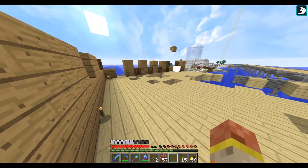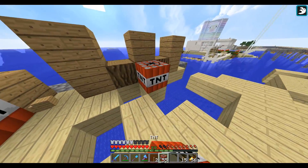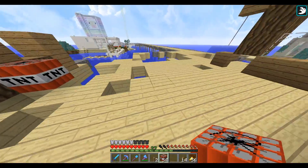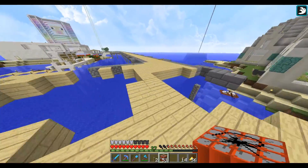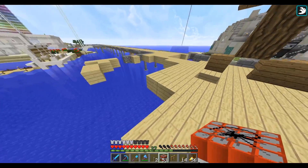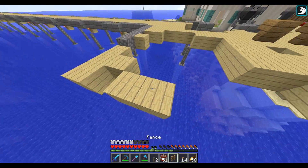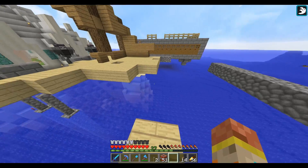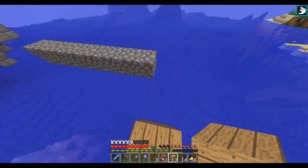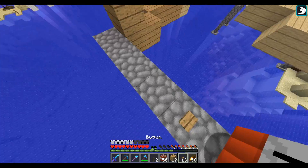Whoa. Nice. Uh oh. There we go. More here. Nice and controlled. Darn it — stupid cobblestone. Can we parkour our way over there? No, we can't. Ugh, now we have to build our way over there like animals. Look at that — can we ever imagine that, guys? You know, I honestly thought this was going to be worse, I'm not going to lie.